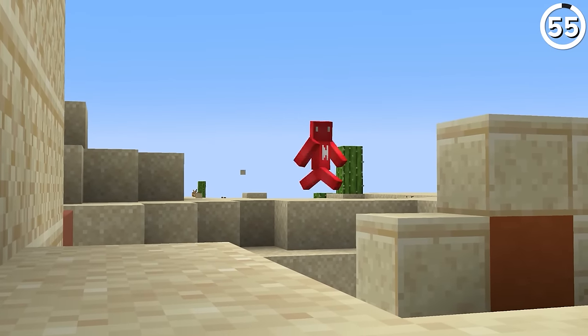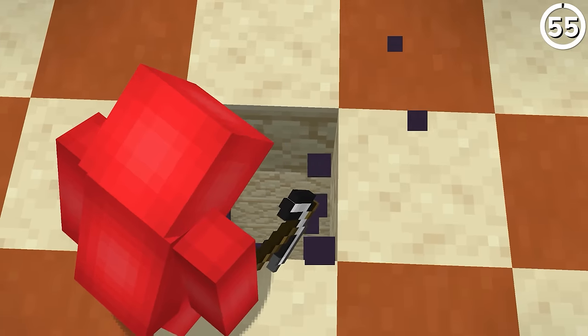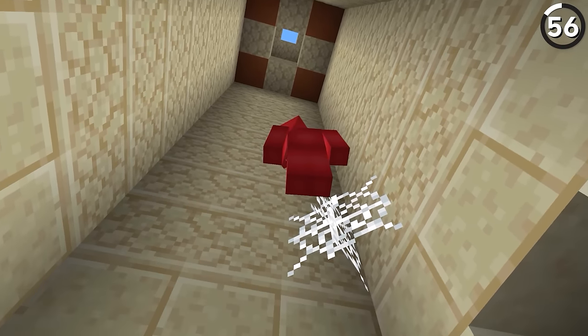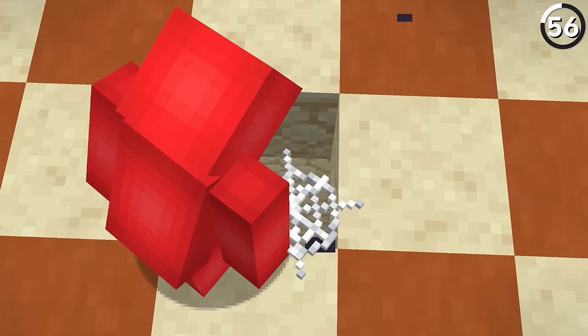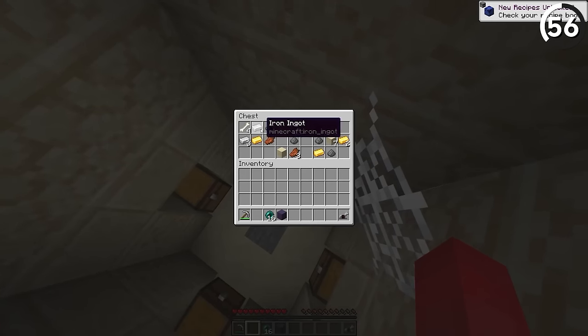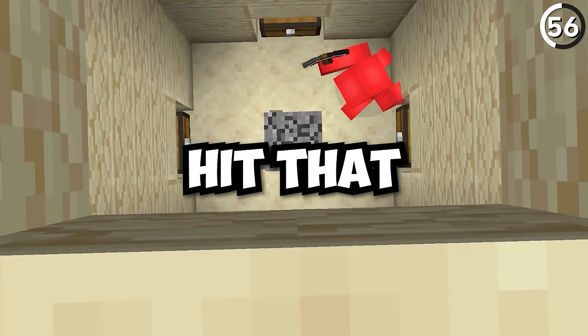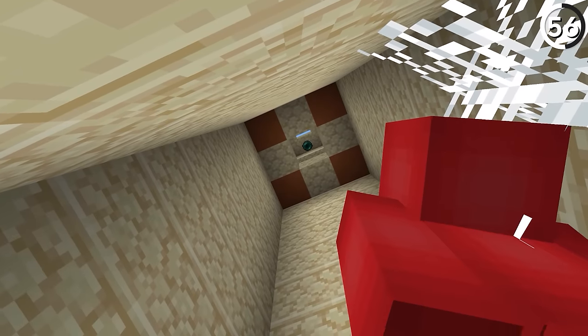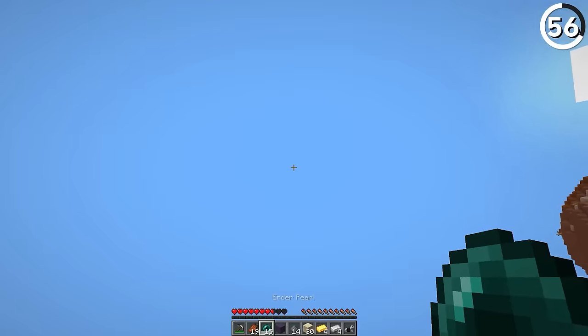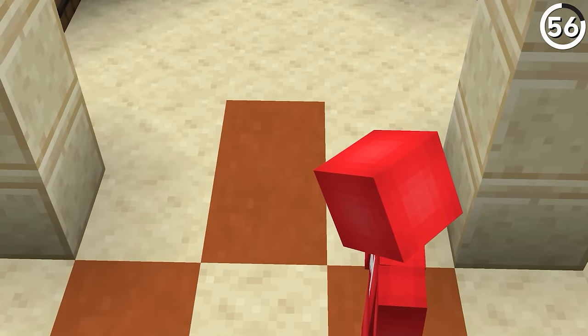Mining the center block in a desert pyramid never works out well. But if you grab a cobweb, you can pull off the perfect temple heist: when you mine into the treasure chamber, place the cobweb and then slowly loot all of the chests before hitting the pressure plate. And hit that pressure plate we never will — because if you throw an ender pearl right before you open the last chest, you can launch yourself right back out to the surface, leaving both you and the treasure intact.